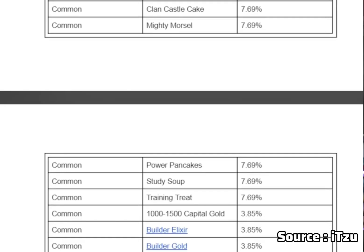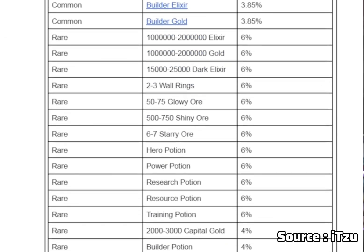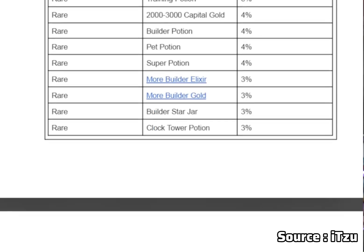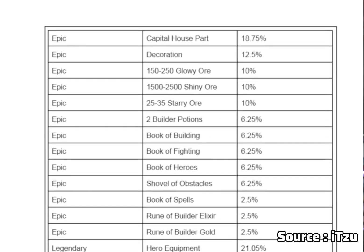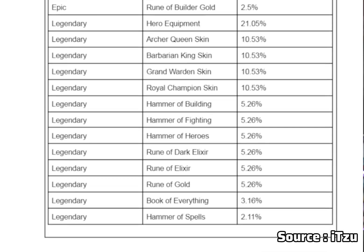For example, with Dark Elixir, gold, power potions, gold, glow, shiny, starry, heroes, power, research, pet, builders — you can use the hammer of heroes, hammer of powers, barbarians, legendary skins. All of the skins are available.